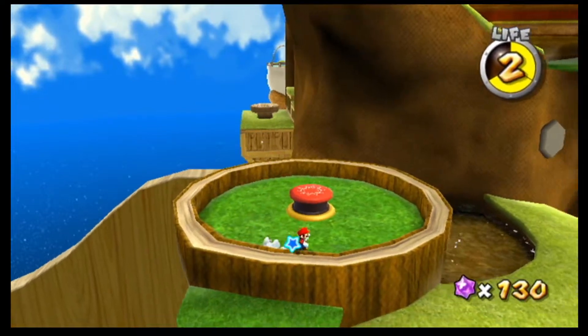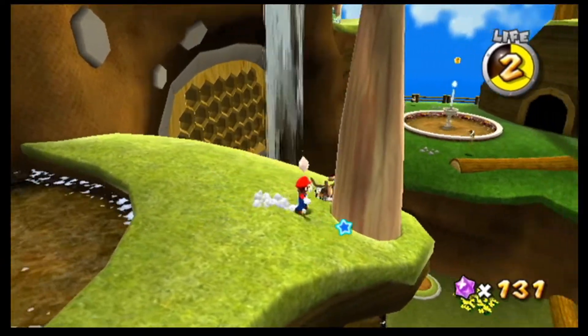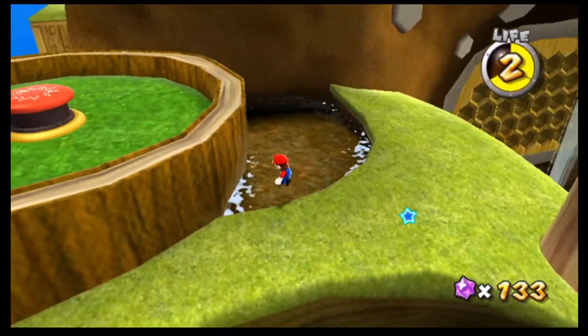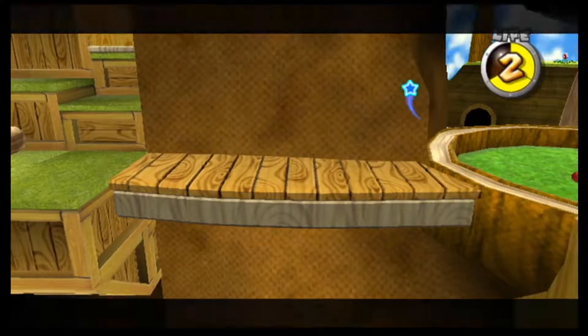These are wigglers, of course. You can ground pound them in any of their body segments to take them out. Or you can ground pound on the ground nearby — that'll knock them over and then you can just jump on them. But I find it easier just to ground pound on them directly to ensure they're dead.